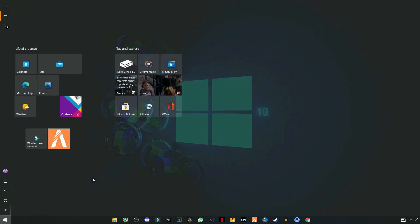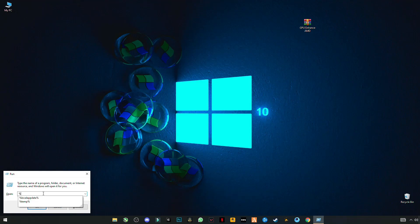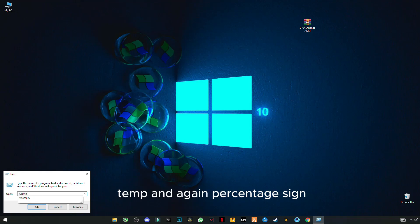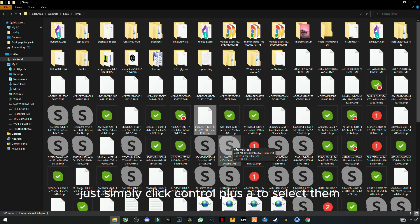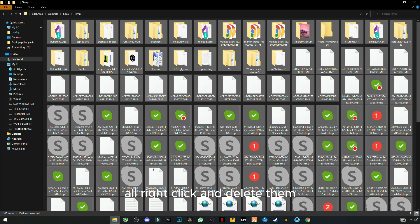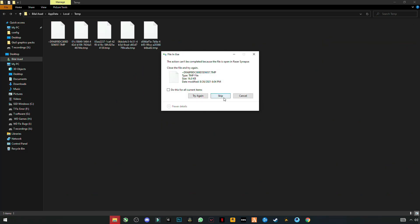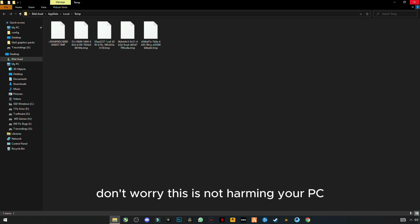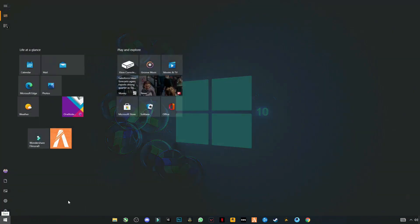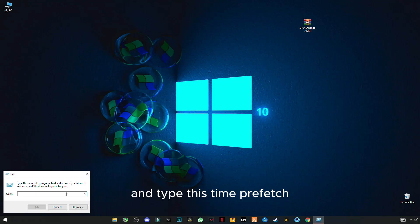Again open Run and this time type %temp%, then press Enter. Press Ctrl+A to select them all, right-click and delete them. Skip any files that cannot be deleted — don't worry, this is not harming your PC, these are just trash files. Again open Run and this time type prefetch (P-R-E-F-E-T-C-H).